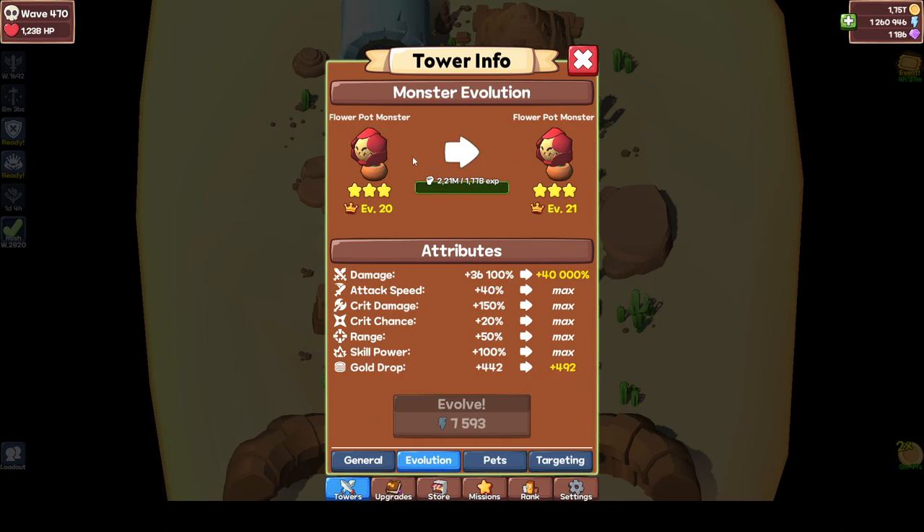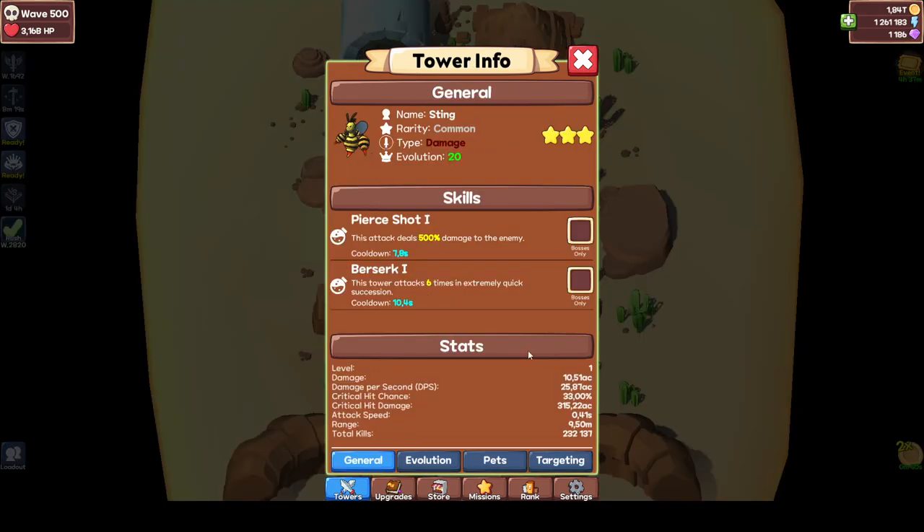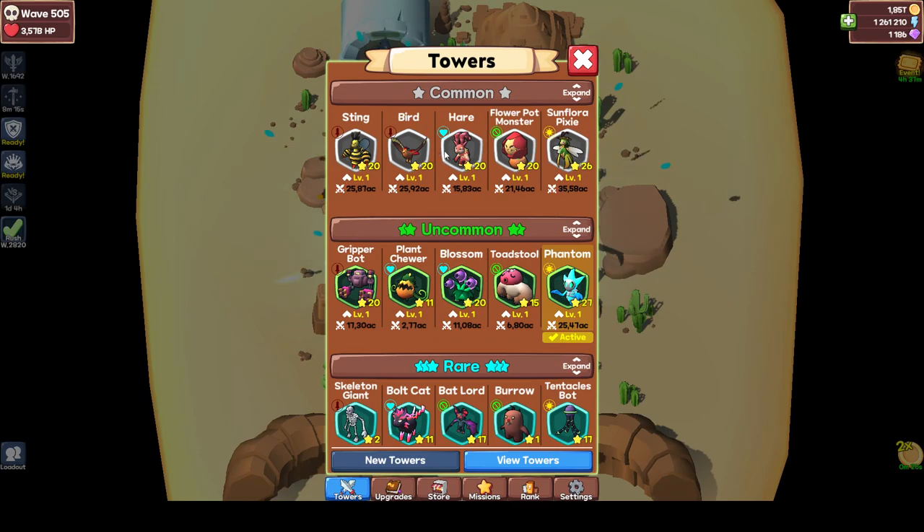Your debuff towers — for example, debuff pets — have skills like slow, weaken, stun, and confuse. These basically give a debuff to all of the enemies around. You can put them on boss only. You can do the same for your tower damage as well — put them on boss only. It's whatever you prefer.